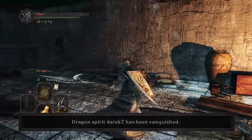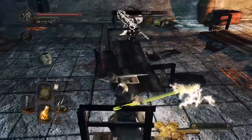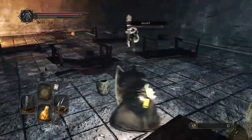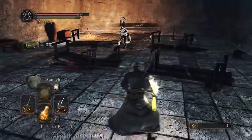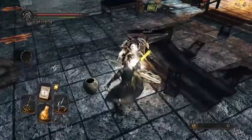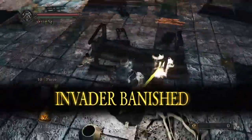Me and Derek are going at it again. This time I've got him hurt, but see — he's got that hammer and he can turn this fight around in a heartbeat. I managed to nail him with a jumping attack and put him away, surprisingly.